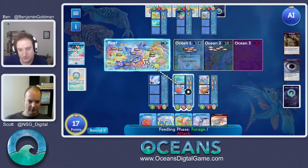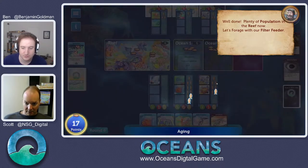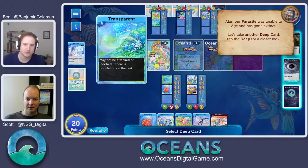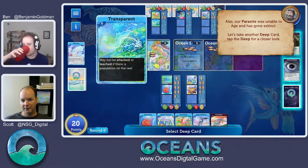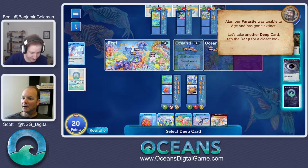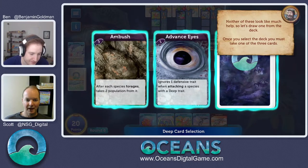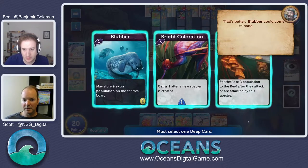Right now we've got tons of food. We're going to gobble up with our filter feeder and we are sitting fat. Our whale cleaner is taking his three every time. But our parasite now dies because it's facing a transparent over there that blocks leeching. We lost our parasite but we're sitting fat. Let's take another deep card. Both of these don't seem particularly advantageous, so we can draw from the deck — as soon as we hit the deck, we look at three more but must take one. We take the blubber — lets us store nine.